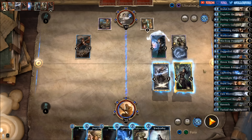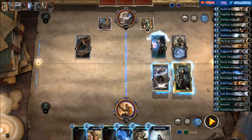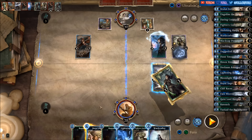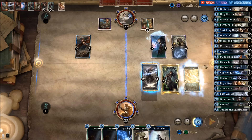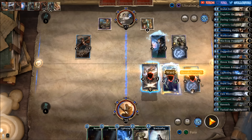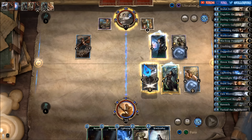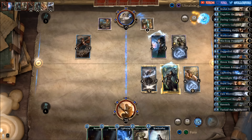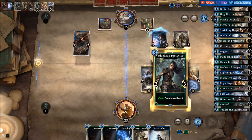Should we just go to the face here? That's possible — let's hit him for three and play the Royal Sage. Getting a Breakthrough Ward and another Breakthrough — let's break the first rune. Ward is pretty decent on the protector.